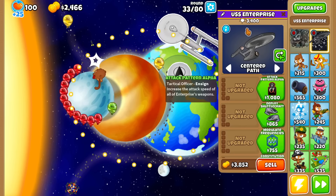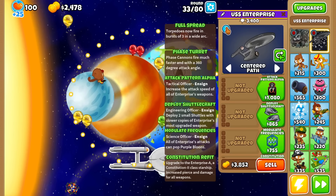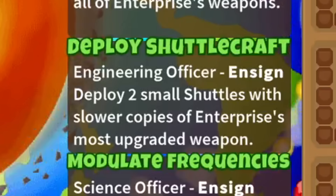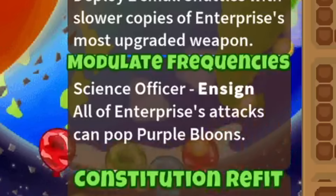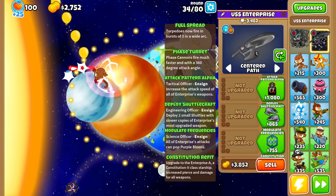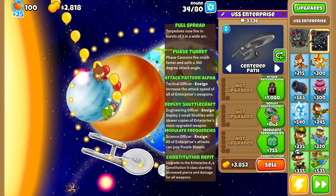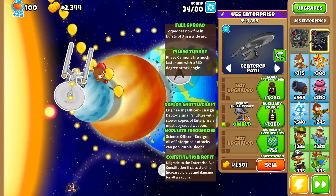I just realized there's a very easy way to show all three classes at once. First one is tactics — you can increase the attack speed of all the Enterprise's weapons. Engineering lets you deploy two small shuttles with slower copies of the Enterprise's most upgraded weapon. And science — modulate frequency — all of the Enterprise's attacks can now pop purple bloons. We've got science covered with MIB, so I like the sound of engineering. Smaller copies of the main attack sounds very interesting.